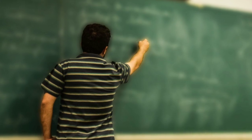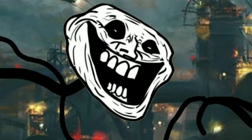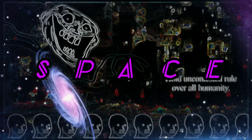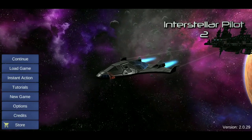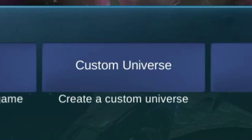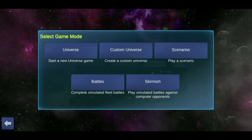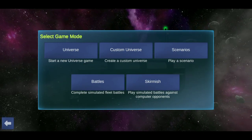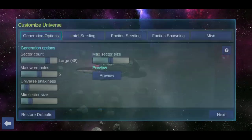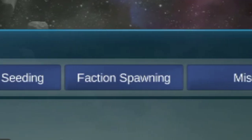Today in this video I'm gonna be teaching you fellow gamers how to make your very own corrupt business mega corporation in space. So let's begin. We are going to create a new game and play on a custom universe. Custom universe is the main content of the game, and it's great for beginners to learn the basics, as you can customize various settings on how the universe will be generated.